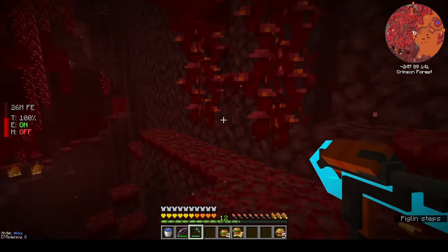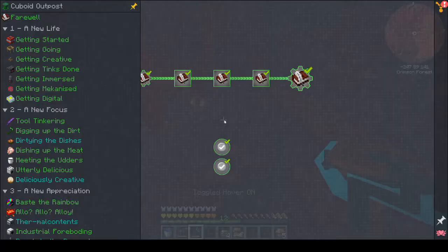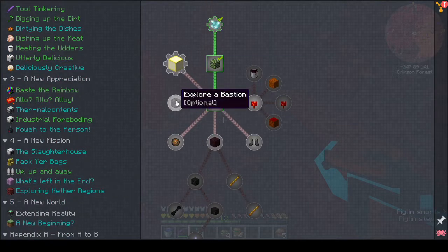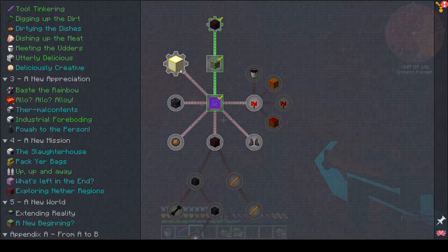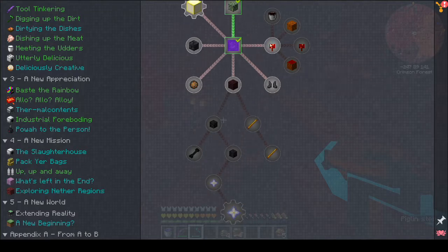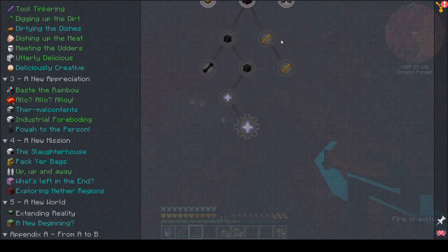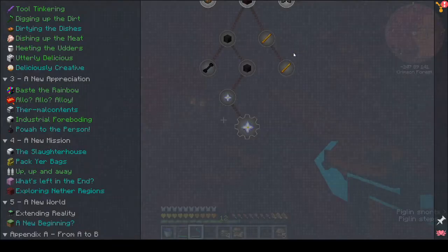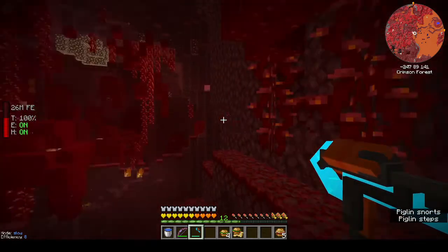Where are we going? We are going this way. I was looking at these objectives and it looks like it just wants you to do certain things in the nether. We need to find the fortress - that's the big thing. Once we find the fortress I can always come back and do these little things. We need to find the fortress, make the blaze lantern, and get star-crossed blubber and more nether stars. Let's go on to the fortress, hover is on.